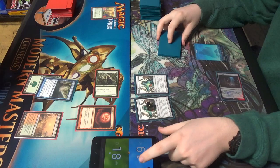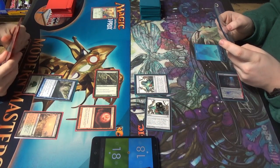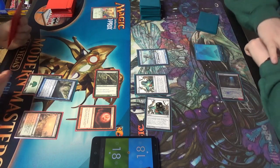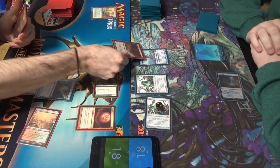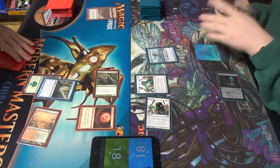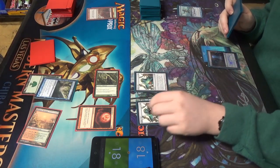One — throw it at me. Pass turn. End of turn — activate Vial. Put it in at Master. Still end of turn — murder its face. Will that respond? That'll respond. You want to Spell Pierce that? Dismember your own dude?